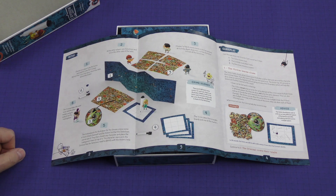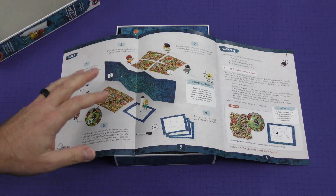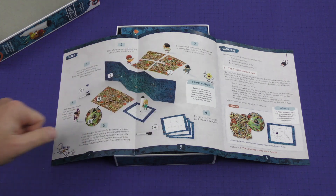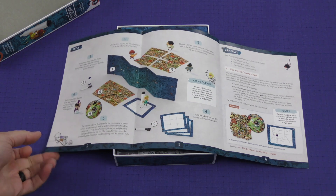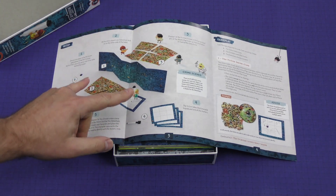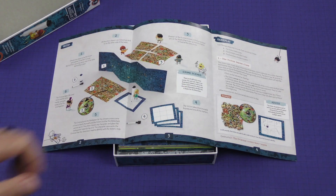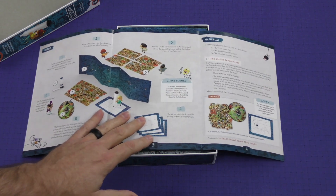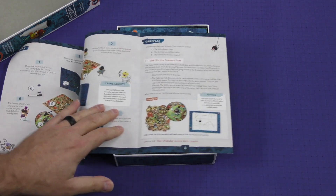It looks like you've got a screen in the middle of the table, with one person being the victim and the other being the criminal. And then you've got the detectives on the other side of the table. So the victim and the criminal sit on one side and the detectives sit on the other. The criminal will be the one to erase portions of the clues that the victim is giving to the detectives.